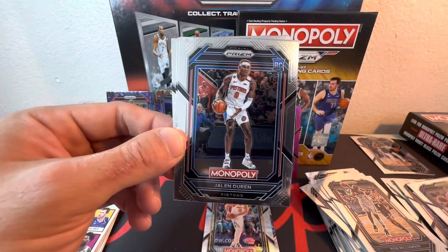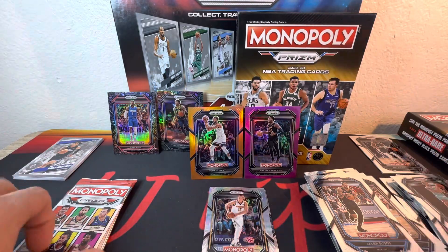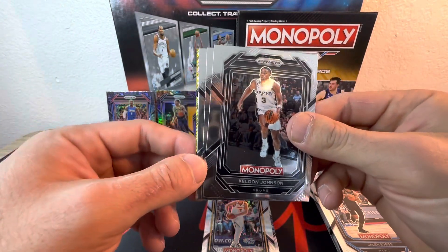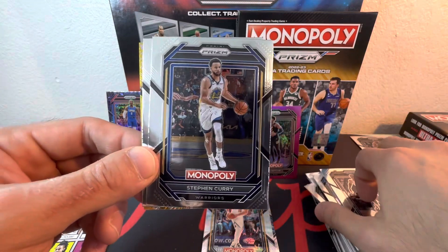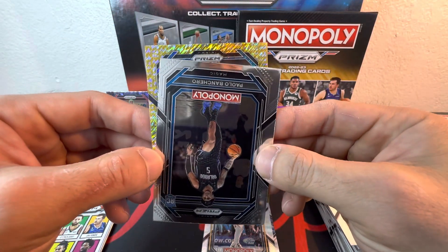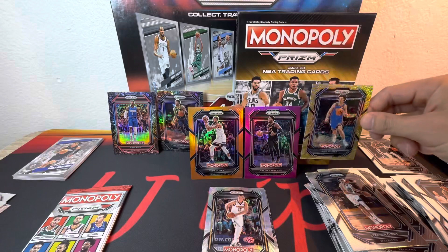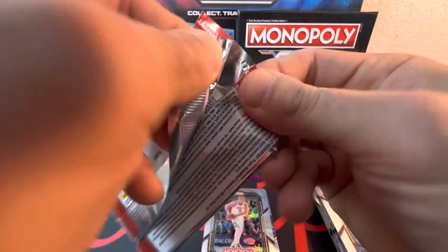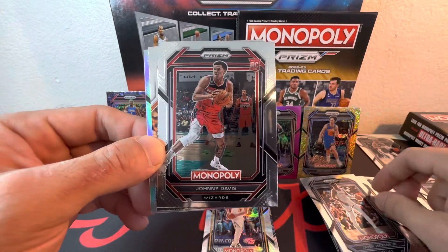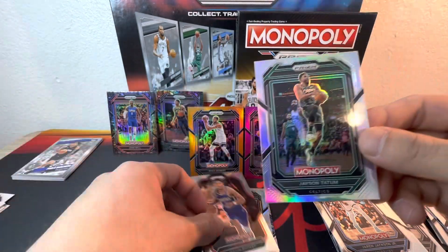We have Keegan Murray — nice rookie — Jalen Duran, Jalen Suggs and Mark Williams; pulled quite a bit of Mark Williams. We do get a gold shimmer — let's go! Keldon Johnson for my Spurs, Stephen Curry, rookie Paulo — let's go — and Josh Giddy for the Thunder. That's numbered out of 500, 96 of 500. Last pack of the second blaster: Jaren Jackson Jr., Johnny Davis, De'Aaron Fox and a silver — Jason Tatum. Snuck up on me — take that.